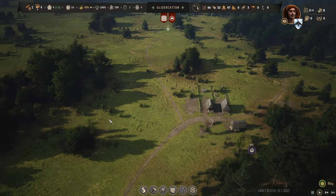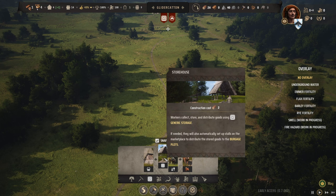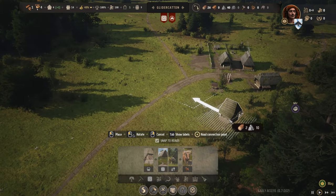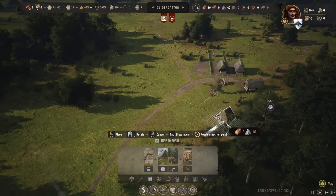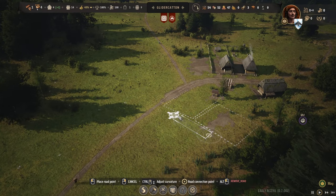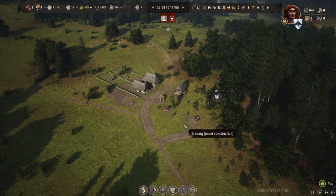The next thing I want is a place to store food. A granary - workers collect, store, and distribute goods using the pantry; if needed they'll automatically set up stalls in the marketplace. The storehouse is for generic storage. Let's do a granary somewhere - right back here wouldn't be a bad idea. Then a road - that'll kind of be food storage for this community.